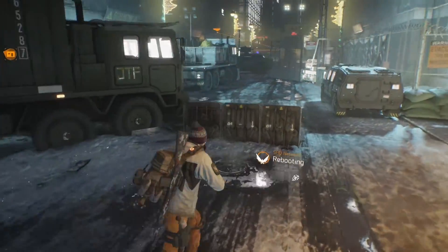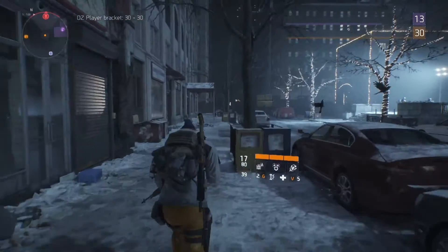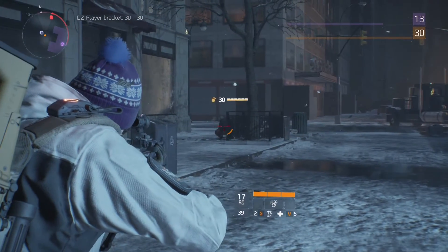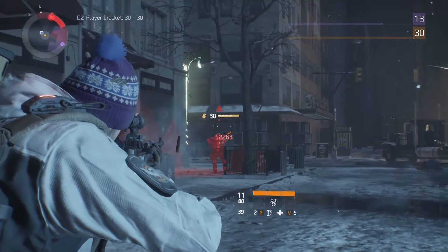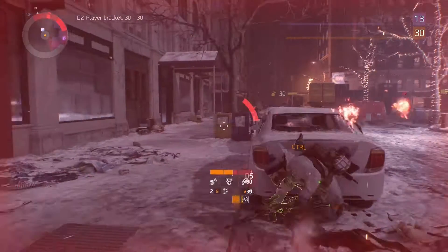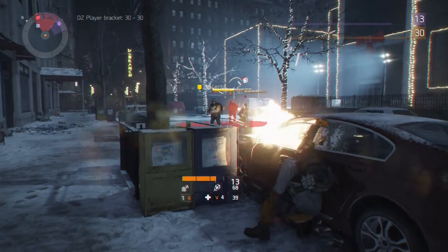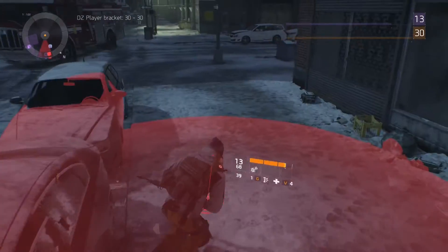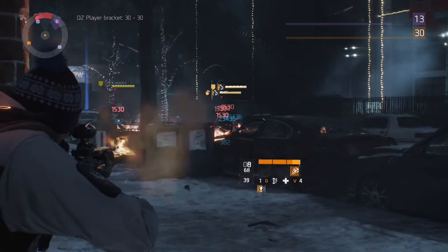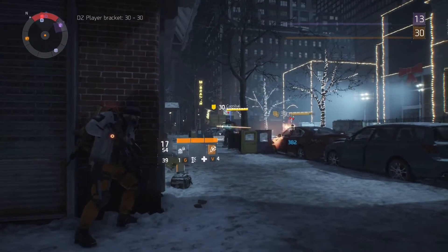When you do get out into the Dark Zone, you will notice that mobs are either purple or yellow. There are named mobs here as well and these mobs are difficult as sin. The further north you go, the more difficult they will become — they start going up in level as well. I came across level 32s at one point, and they do a butt load of damage and seem to be a little bit more organized than out in the real world. They are takedownable solo but obviously if you are grouped up it will be easier.